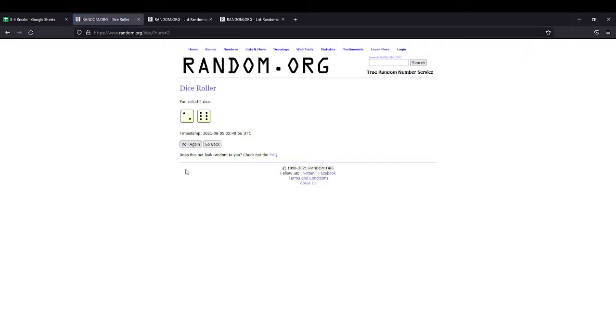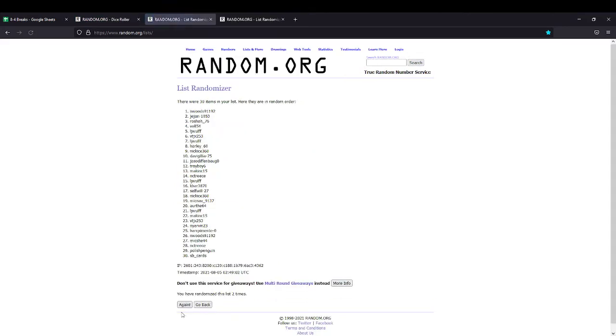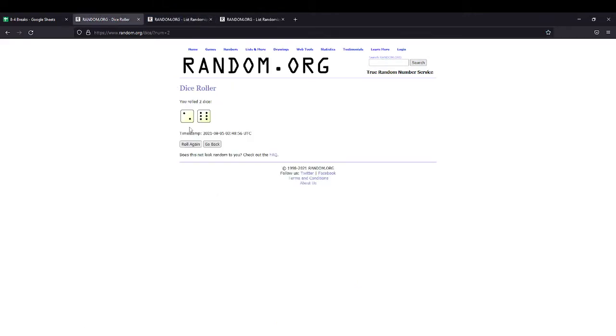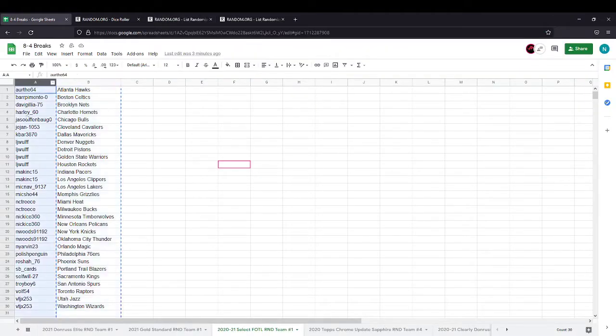We got a six and two on the dice — that's eight times on your names. One, two, three, four, five, six, seven, eight. That's why I always double check. So eight times — two and six is eight. Inwood's down at the bottom, both up top. We'll get your names in there.